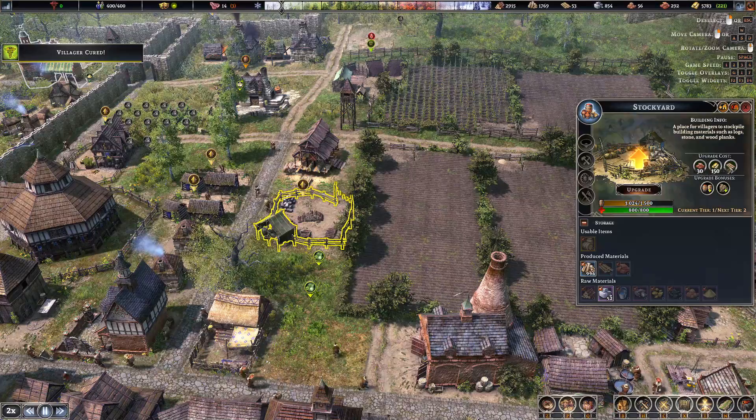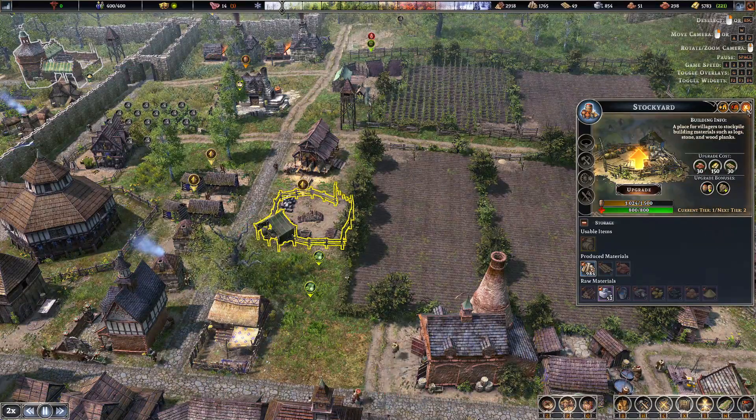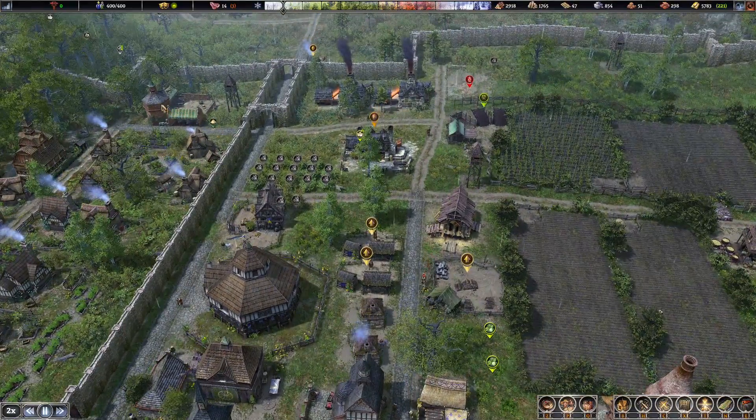What's the upgrade from the stockyard? 150 gold, 30 planks. We've got this stockyard here — it has got ore and bricks and stuff in.